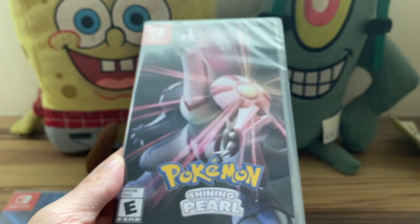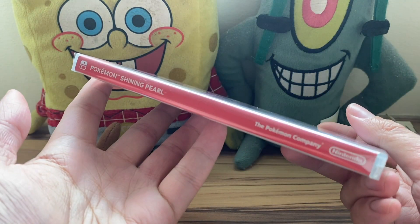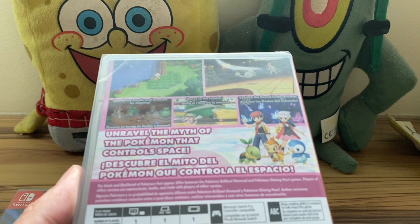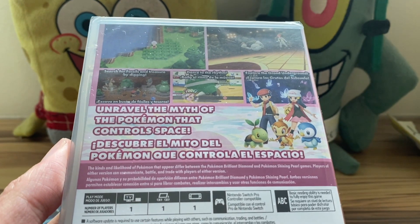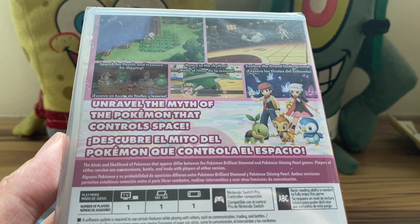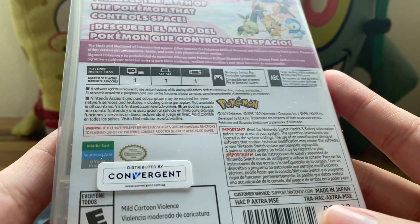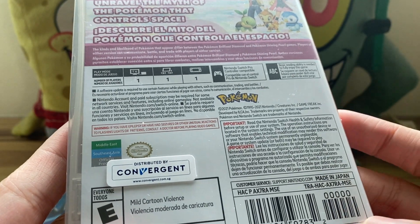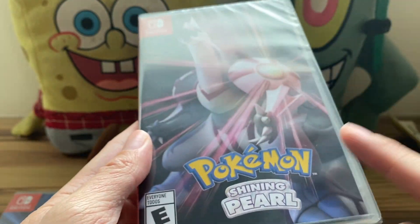Now let's move on to Shining Pearl. The reason I'm going through both of them is because this is an early video. Here is the spine — Pokemon Shining Pearl. I believe there's only one other unboxing so far of Pokemon Brilliant Diamond on YouTube. Same features: search for fossils, dig treasure by digging, dance to the rhythm, explore the Grand Underground, and 'Unravel the myth of the Pokemon that controls space.' This is the first game actually developed by ILCA Inc., not Game Freak, although Junichi Masuda was in charge of development. Again, this is the MSE edition — Middle East Southeast Asia official product.